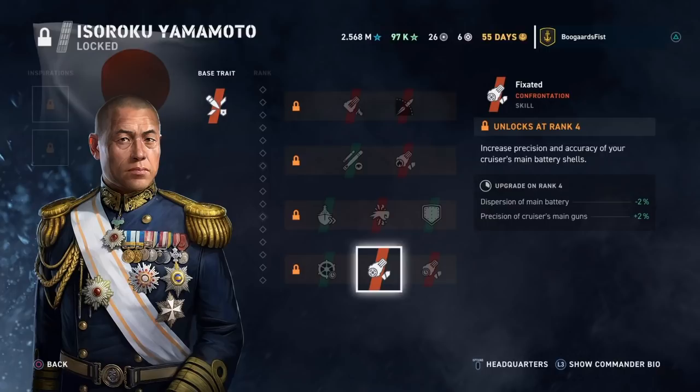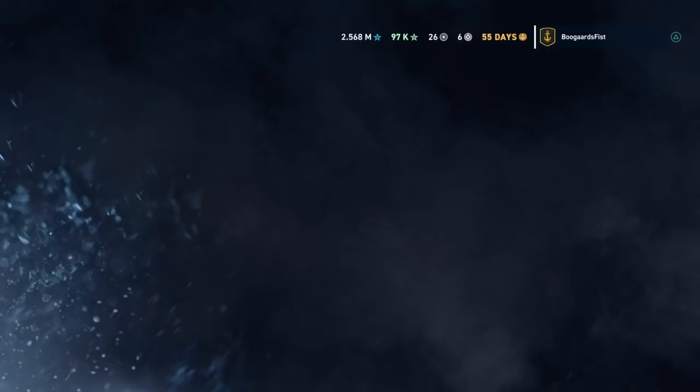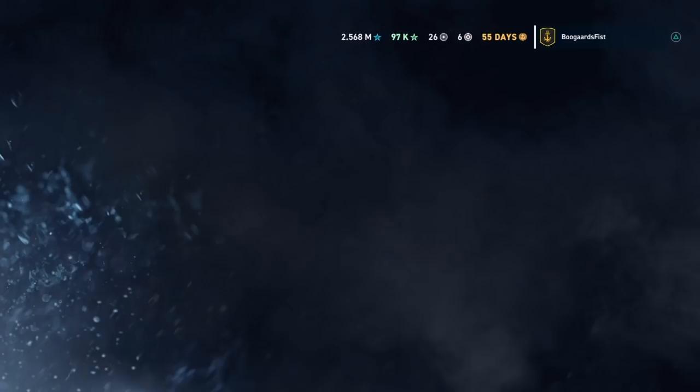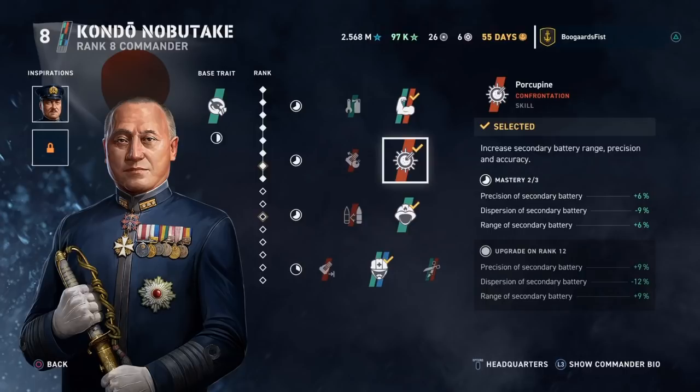For battleship commanders, I do have both of them unlocked. Nobutake Kondo — I can't tell which name comes first on some of these Japanese names. He can be set up for long range, but I actually set him up as kind of a close-range brawler when I had him, using Skilled Brawler, Porcupine, Firefighter, and Master Mechanic.